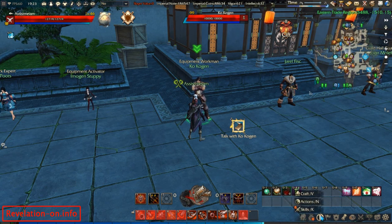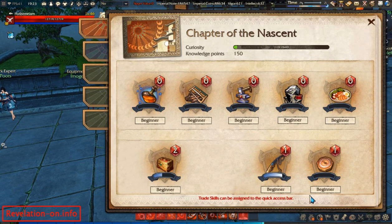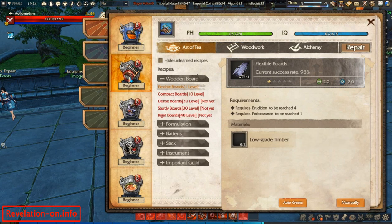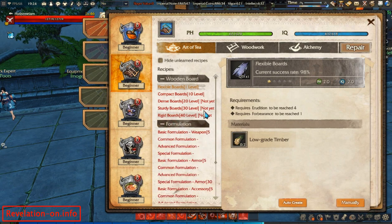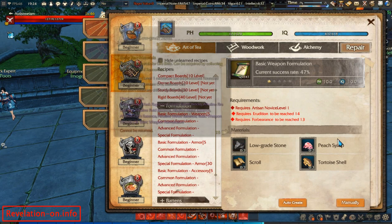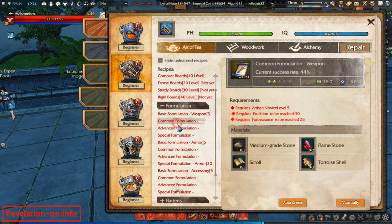Just press V and here it is. Open this tab where all recipes are located. I won't tell you the names because the translation is wrong, but here is the basic formulation for weapon — you need level 5 of this craft and these materials to craft it. Then you can have more advanced formulations: this is an armor formulation and this is an accessory one. So basically this is where you get your formulations.